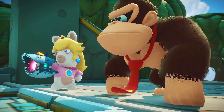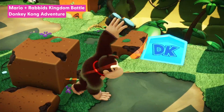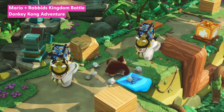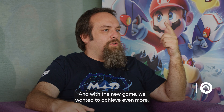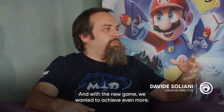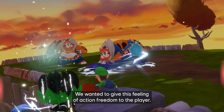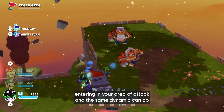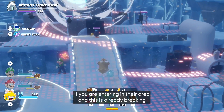The team had already begun to think about removing the grid and the cursor during production of Kingdom Battle's DLC, Donkey Kong Adventure, where they saw how the action — such as Donkey Kong grabbing heroes — added a lot of minute-to-minute twists and turns to the gameplay. And with the new game, we wanted to achieve even more. We wanted to give this feeling of action and freedom to the player.